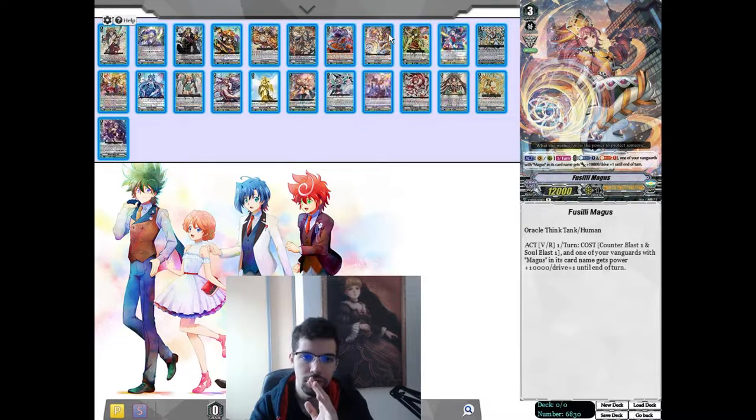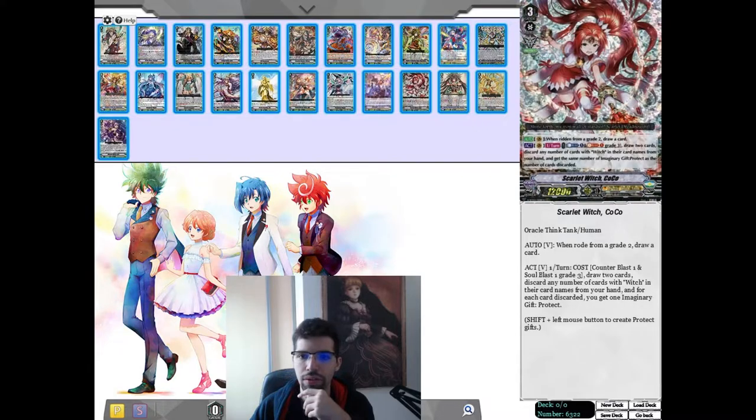So you'll go for Ichikishima for every other stride that doesn't create cards in your hand. The Magus play will still cost you 2 CB and 1 soul blast, which you might not always have. Magus is an exception, but if you are playing any other build, I don't think it's good to go for Momo.